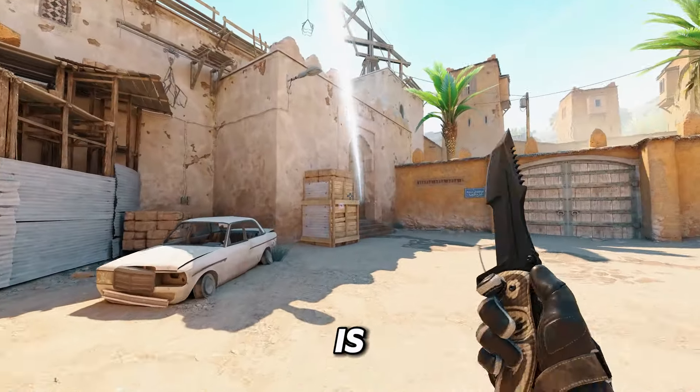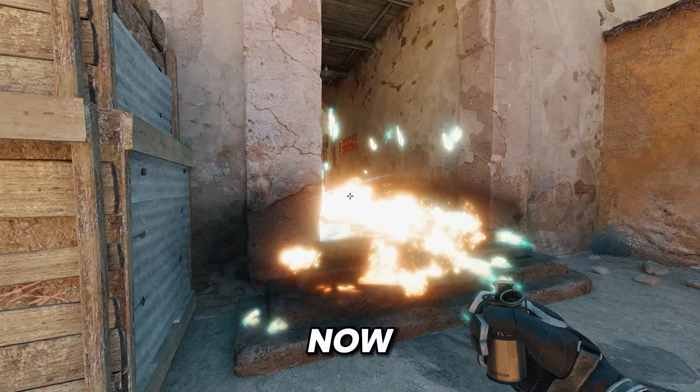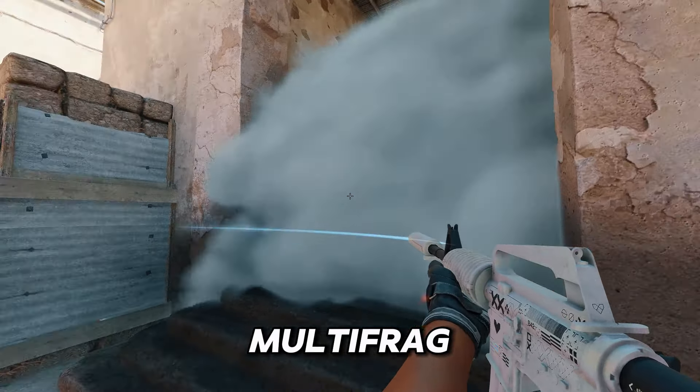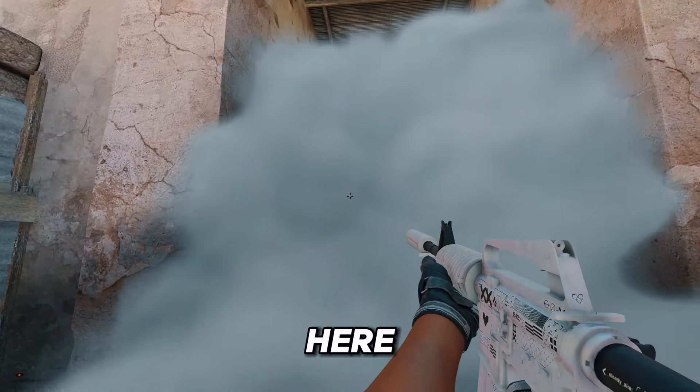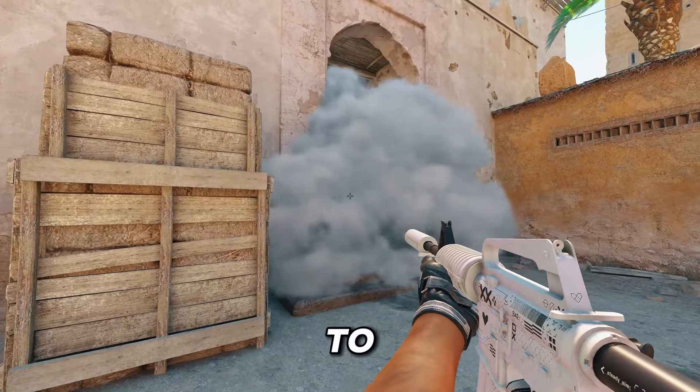What we have to understand on T side is that the most dangerous CT is the one that's playing close here, because if we as Ts are forced to smoke off the molly, this guy is in a perfect position to multi-frag us by just playing close to the smoke. So our top priority on T side is to take care of anyone that's trying to play close.